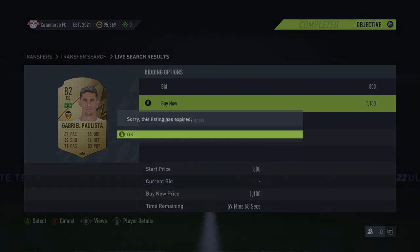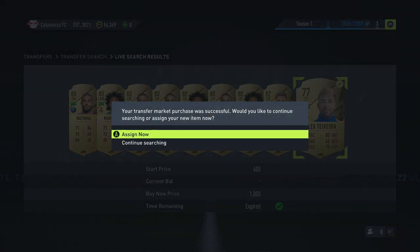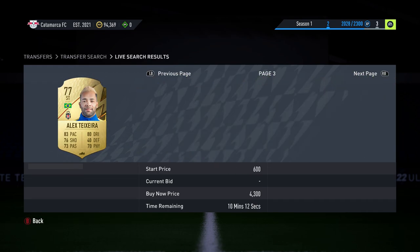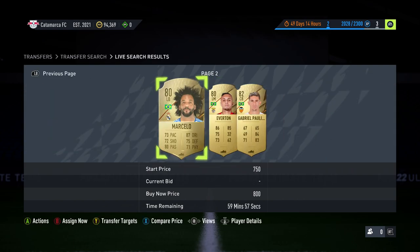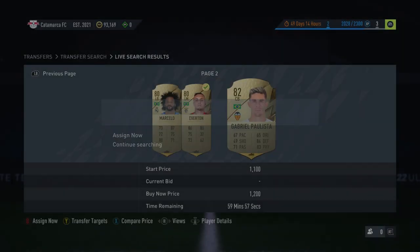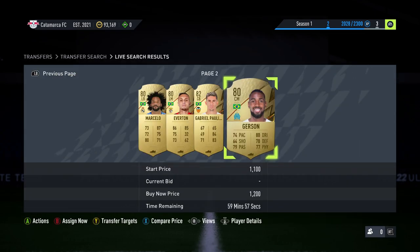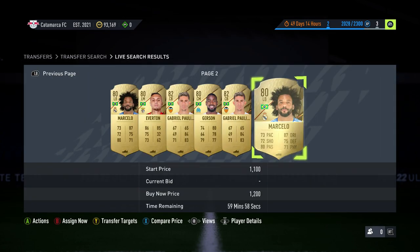I try to get them around 1k. This guy will sell for 1.5k. It just happens constantly, like every second. Look - boom, Taliska! This guy is selling for literally like 3k right now, so it's like 2k profit per card. A lot of the time there are loads of different deals. Everton sells for 1.6k. This is actually insane - it's the best method I've found probably so far on the game.